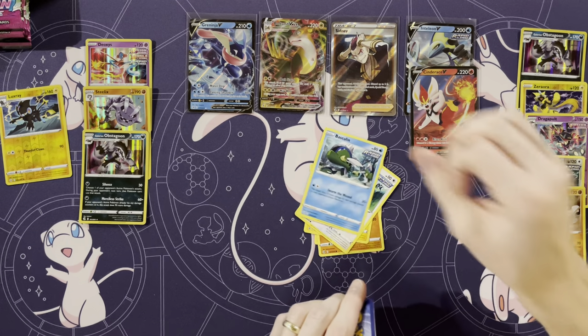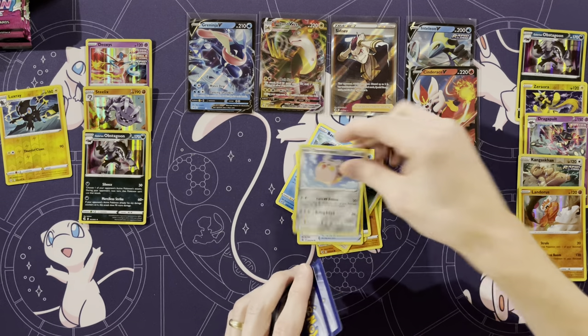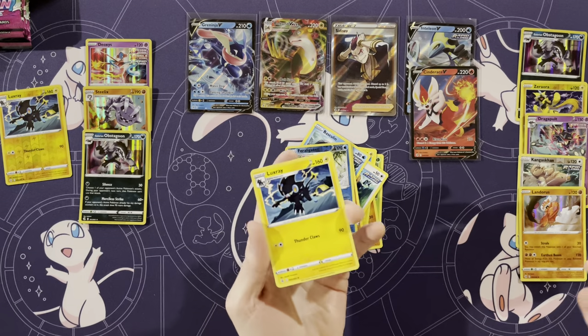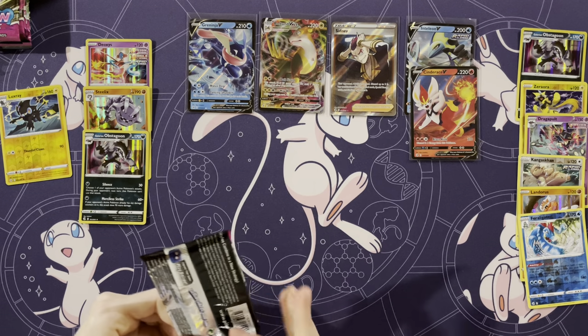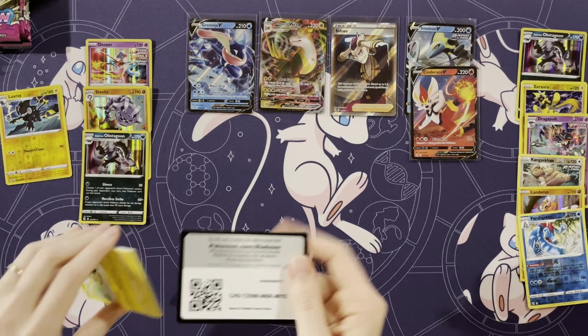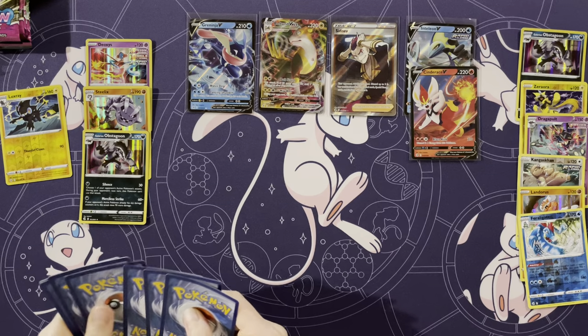Shinx, Buneary, Basculin, Energy, Battle VIP Pass, Togedemaru, Primeape, Feraligatr, and a Luxray. We've not gotten many reverse holo rares — I only have one, I have three. That's definitely a trend with Fusion Strike — we are not getting many reverse holo rares in these booster boxes.